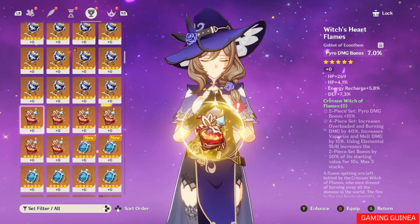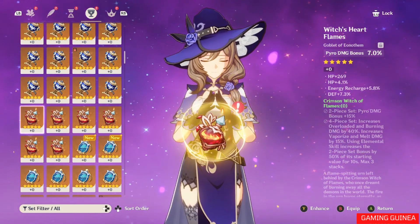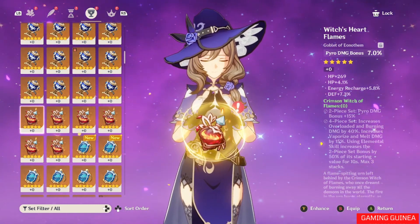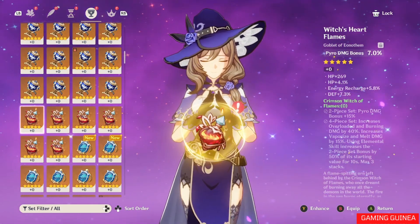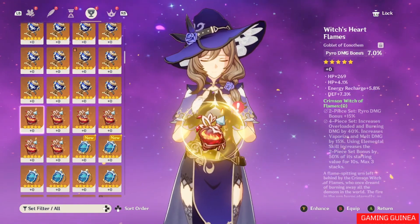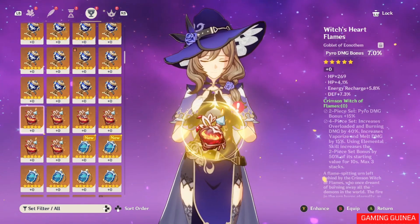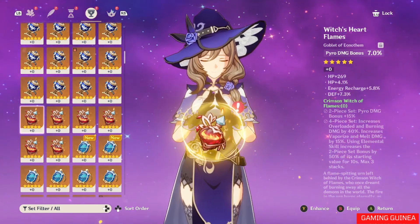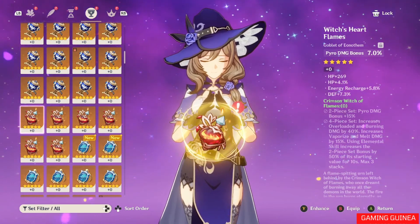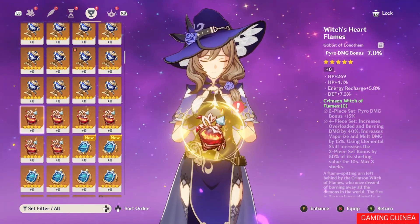I've been going after a pyro damage bonus goblet for Diluc for a long time, but the substats on the ones I've found — double HP flat and HP percentage plus defense percentage — aren't ideal. Diluc doesn't need much energy recharge since his skills are almost always available. One important note: a substat will never be duplicated in type with the exact same category — you won't have double flat HP, but you can have flat HP and HP percentage together.